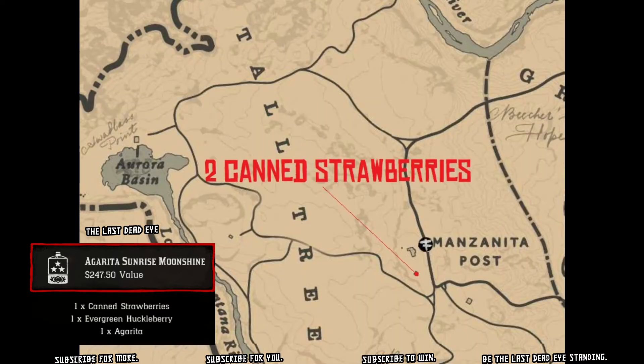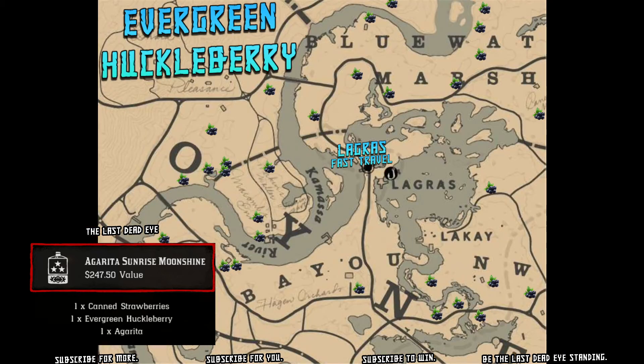Along with your Agarita, you're going to need a couple canned strawberries. You can find two canned strawberries at a little shack south of Manzanita Post, which is a fast travel point located in Tall Trees, West Elizabeth.